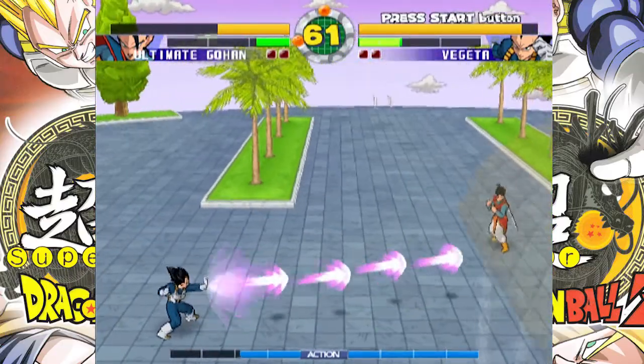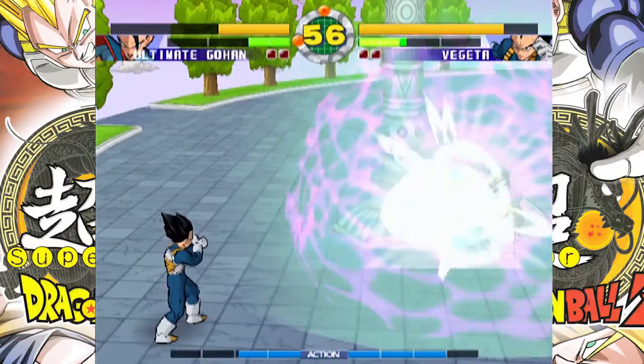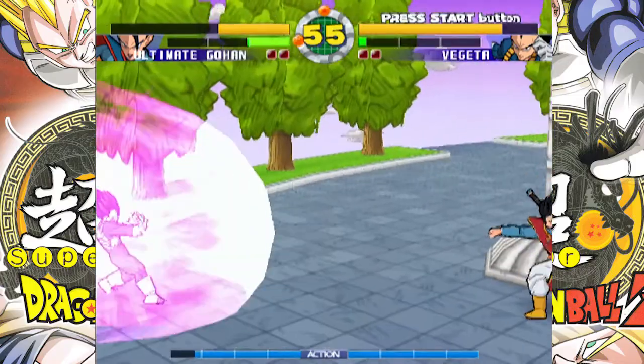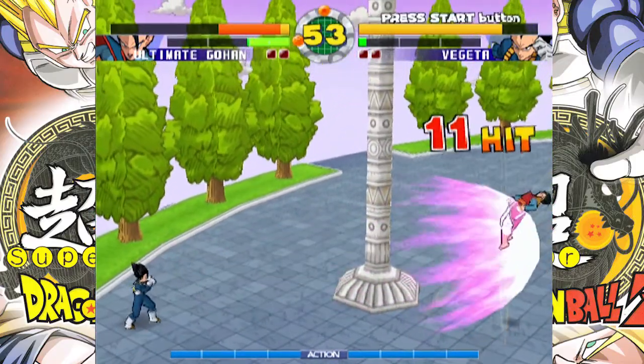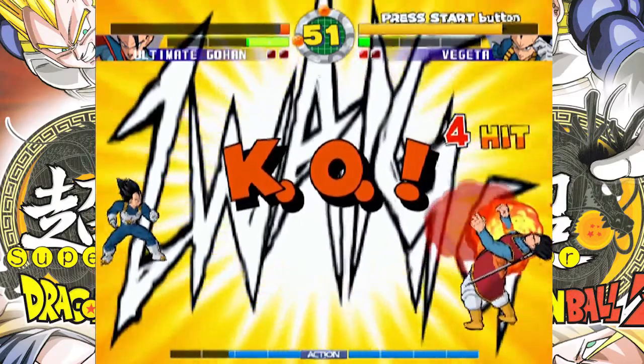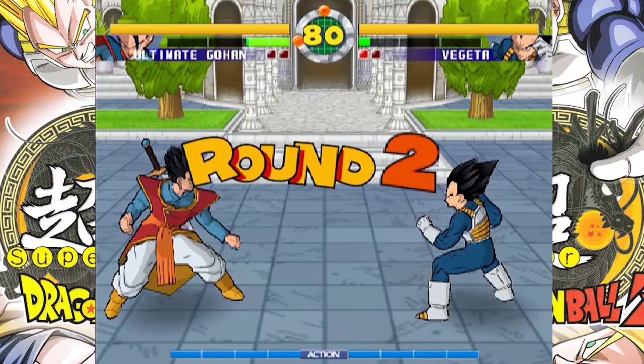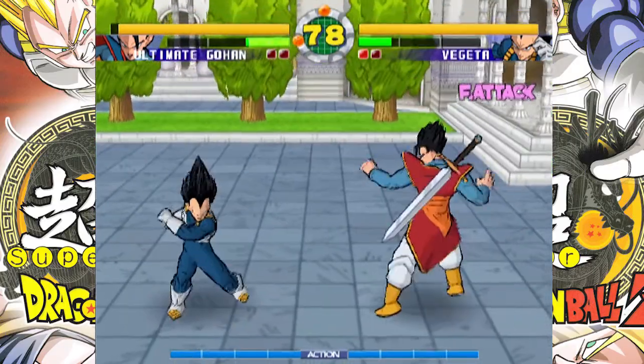He has a stupid counter too. Just because I hit my attack — yeah, this is going to be a problem with Vegeta since for whatever reason he does more damage than I do.